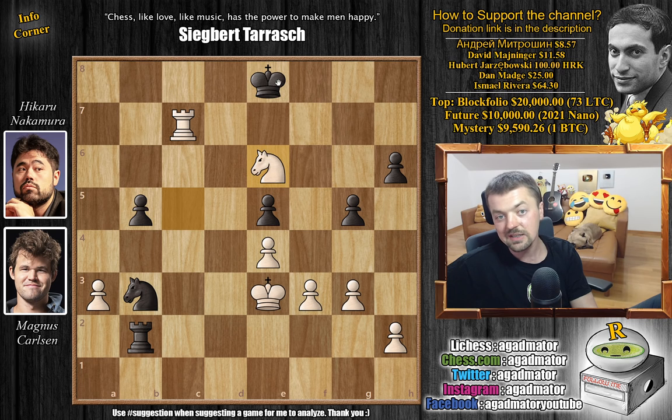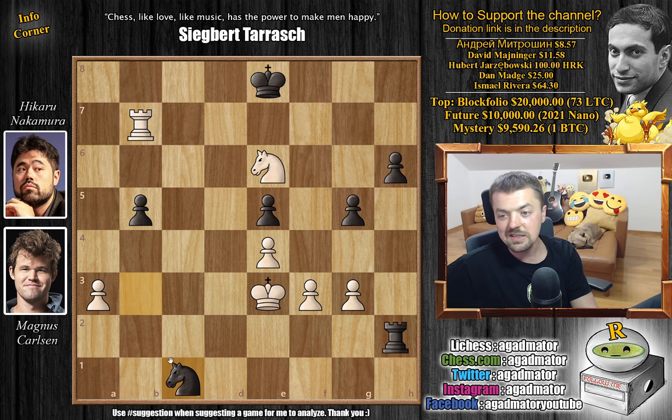We have rook to d2 with check, king to e3, and now you defend the knight with rook captures on b2 - this is how Hikaru grabs the pawn. Rook to c7 with check, king to e8, and now knight captures on e6. The black king isn't in a great position, but the black rook is ready to gobble up a lot of pawns. Rook captures on h2, we have rook to b7 going after the b5 pawn, and now knight to c1. Magnus strikes with f4, and Hikaru trades here.